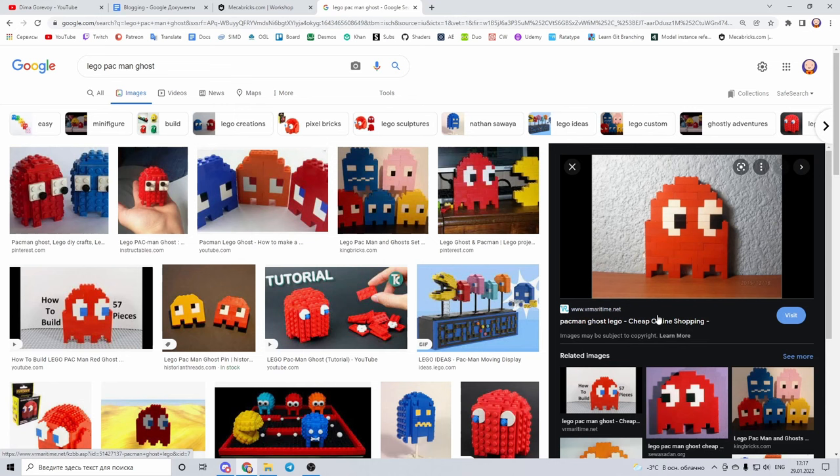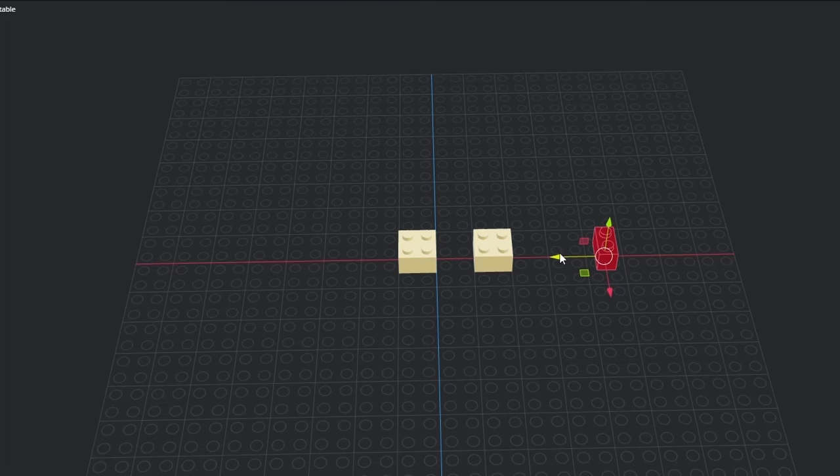I also tried searching for ghost ideas and I found this one, which I liked the most, so I started modeling it as well.